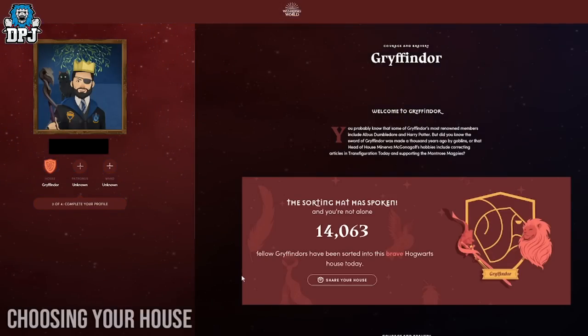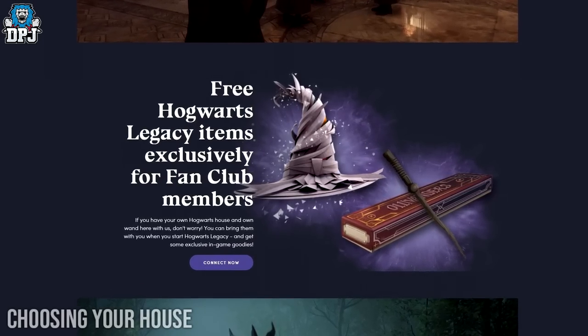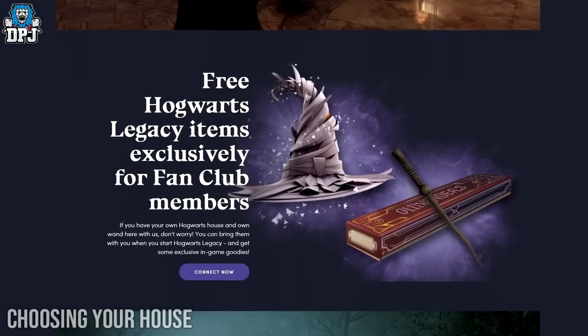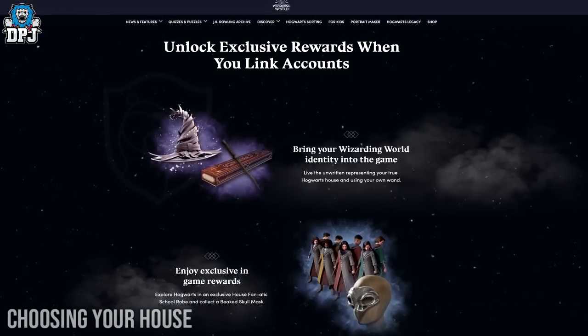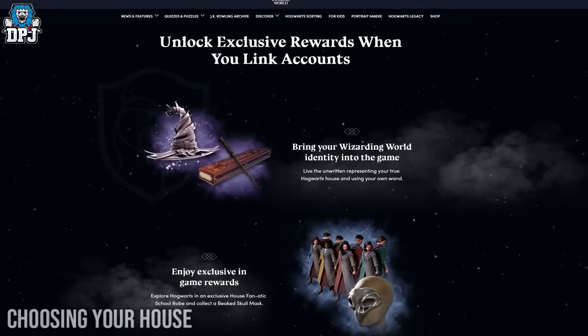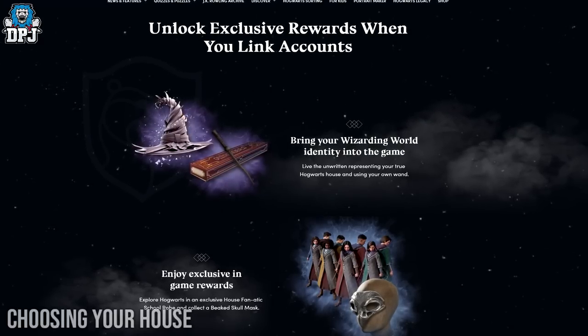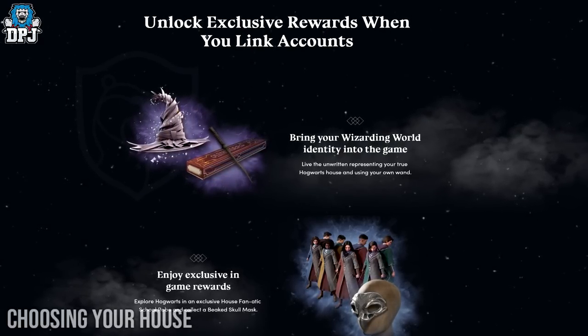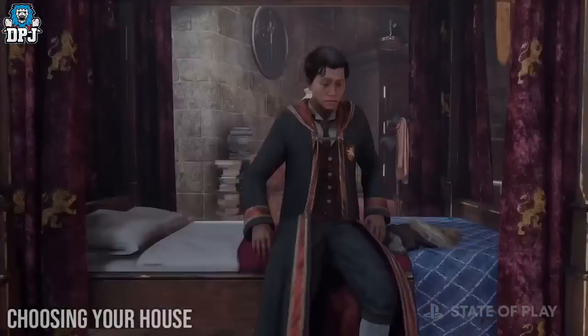On that site you can also do the same for your wand and your Patronus. Even better, you can create a Warner Brothers account, link the two together, and your house, wand, and Patronus will be transferred over into the game. Plus you will also get some in-game bonuses. Your Warner Brothers account needs to be linked to your game account on whatever platform you're on — PC, Xbox, PlayStation. That's a great way to choose a house or have one chosen for you.